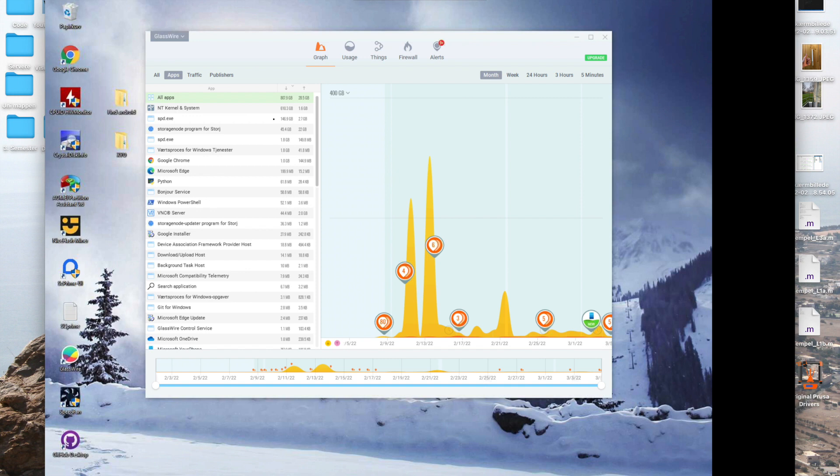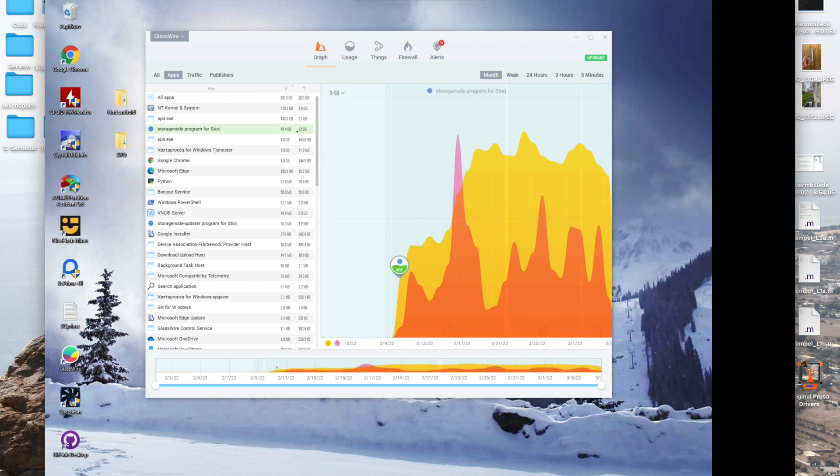Whereas Stoi has only downloaded 45 gigabytes but has uploaded actually 22 gigabytes. So that is both coming in and going out, which is actually really great, because you also get paid for upload with Stoi.